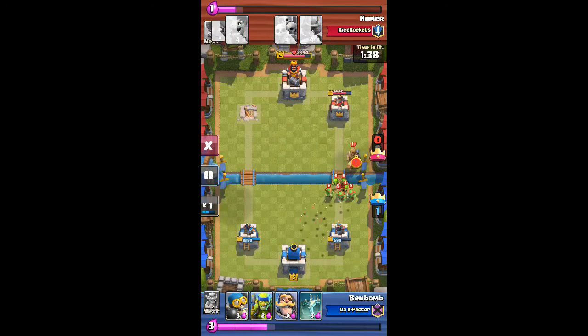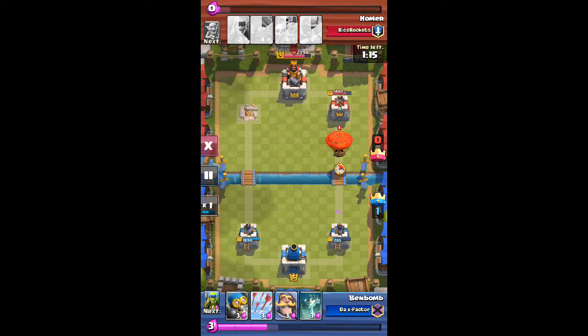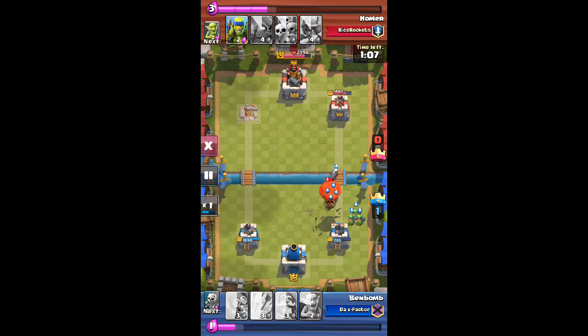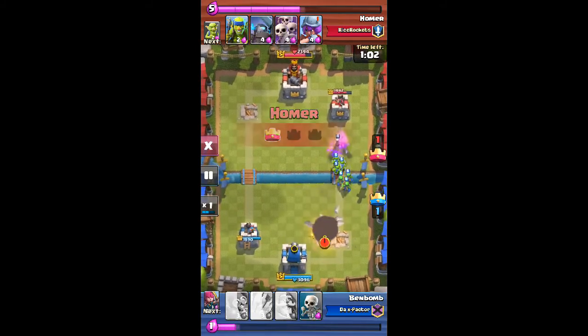He seems to just be using the best deck, but look — spear goblins right there, then goblins. Taking down the prince with this deck is probably even easier than taking down a skeleton. He's using practically all epics, probably most of his cards, but that's all I could place to buy some more time.